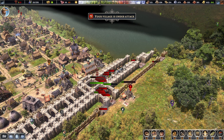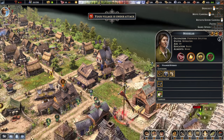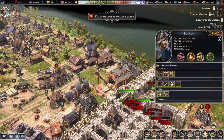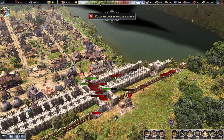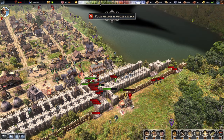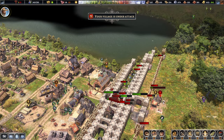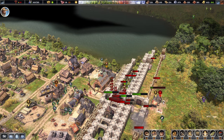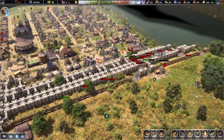As long as we can hit them down to about half health, we might just scare them away. Our troops have just arrived as well. Two of those gates are going to go down any second and I think our troops ran in there as well. Let's have a look. Oh yeah, we lost a few.